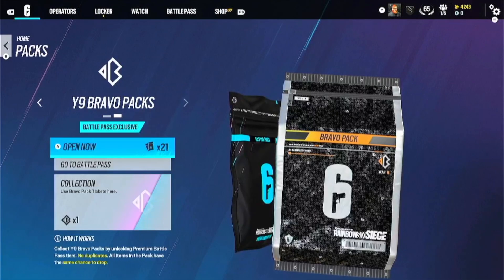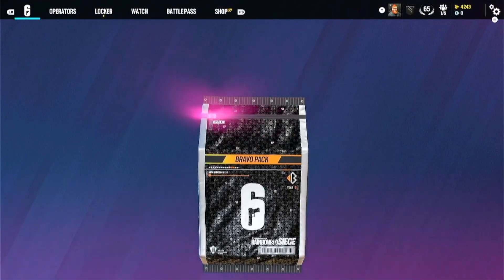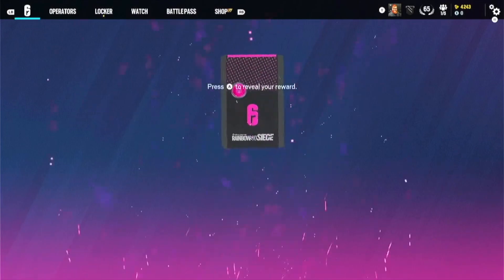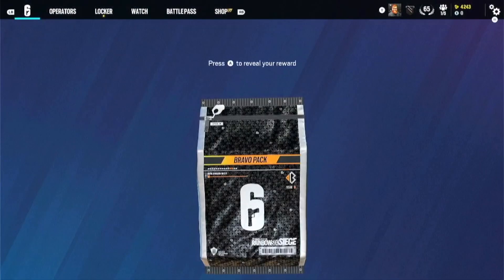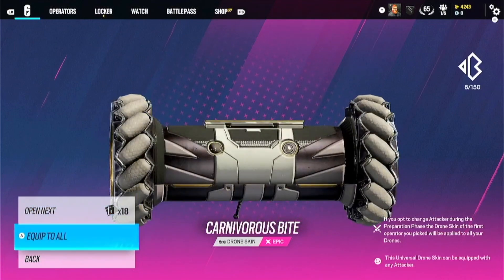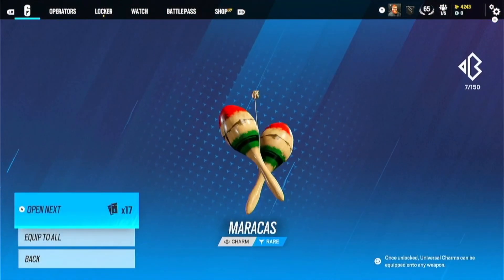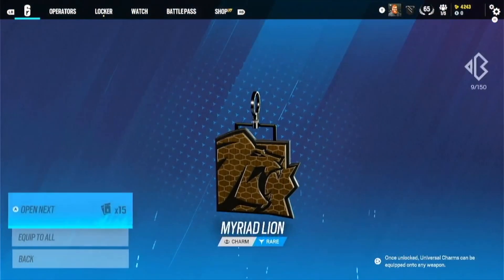That's all the alpha packs. Now 21 bravo packs, and I also have a bravo ticket — haven't opened a single bravo pack this season. Start off with a purple — not great, that's not really the purple I wanted. Another purple. Oh, black ice — that's the third black ice! Oh my god, I'm getting every pistol black ice though. These bravo packs are already better. As soon as I say that, I get maracas — are you serious? Why is it giving me maracas and these emotes?